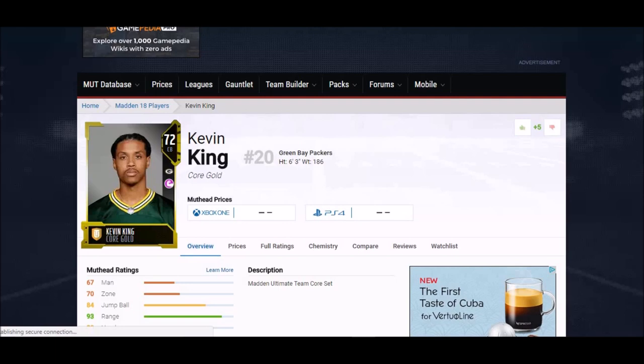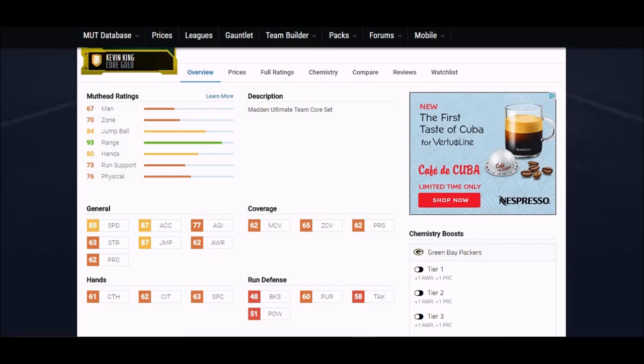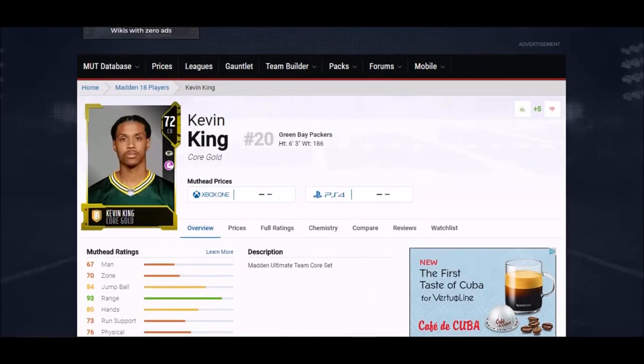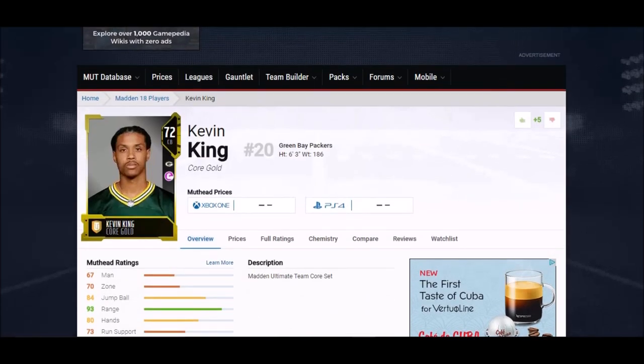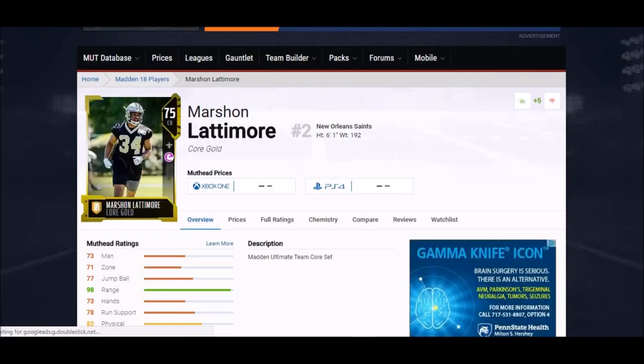Kevin King was number one on that list. This guy is six foot three — doesn't quite have the weight on him yet, but how many cornerbacks are six foot three? He ran a 4.5 speed. Madden did him okay — they gave him 85 speed, 87 acceleration, 87 jump. You are not throwing a ball up over this guy with 87 jump. His man and zone coverage are a little on the low side, and he has 61 catch, but this is going to be the first guy I go out and snatch for my roster. Kevin King — mark it down.